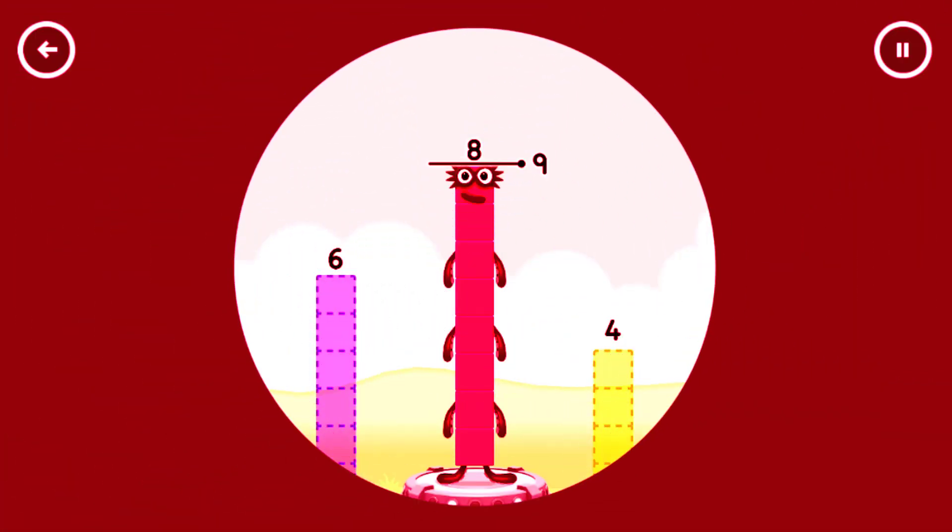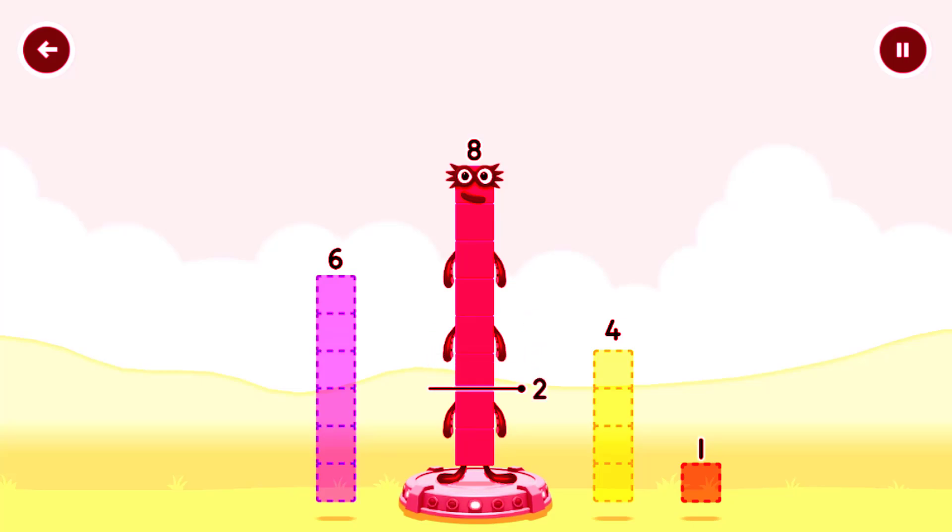Tap to start. Take number blocks away from 8 to leave 2.